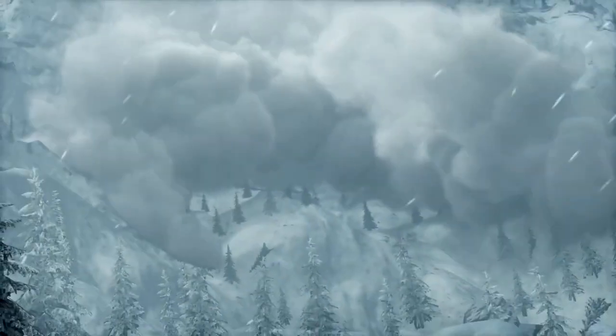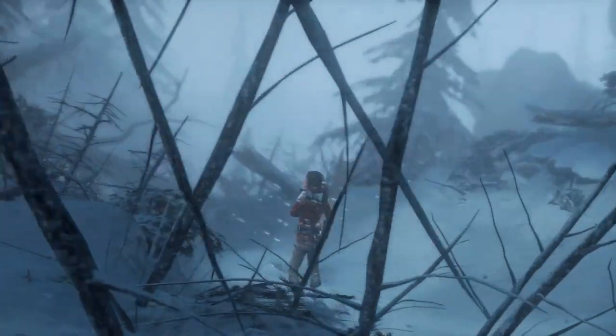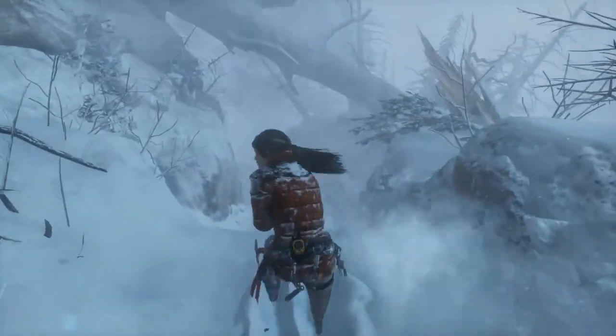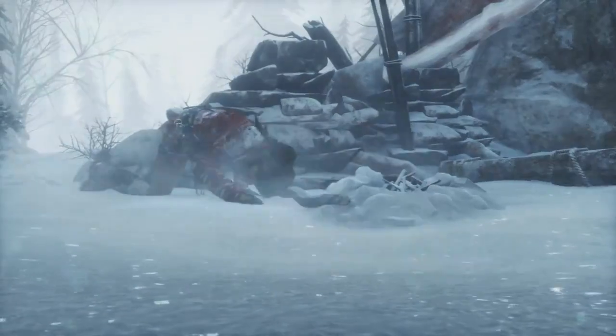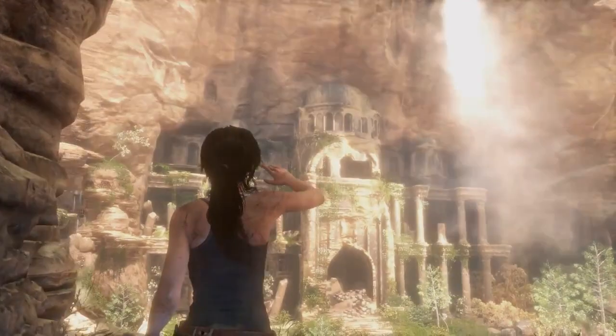Early in the expedition, Lara is caught in an avalanche, separating her from her friend Jonah and leaving her without proper survival gear. Armed with only a pickaxe and her wits, Lara must scavenge for supplies and overcome a beautiful but hostile environment in order to beat Trinity to the lost city of Kitej.